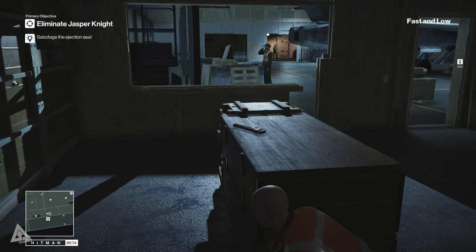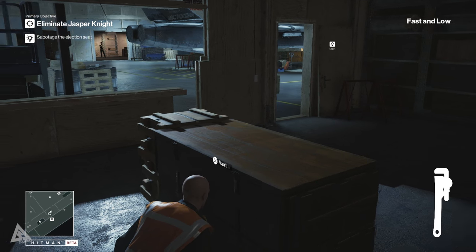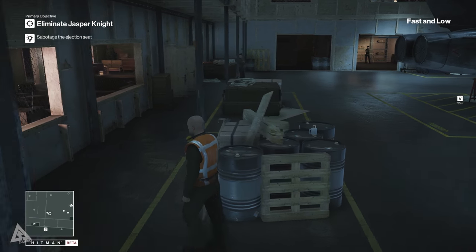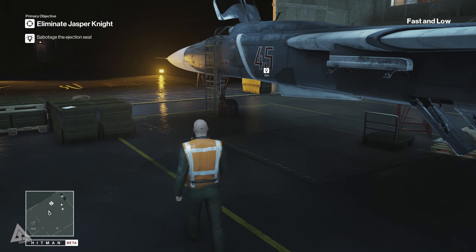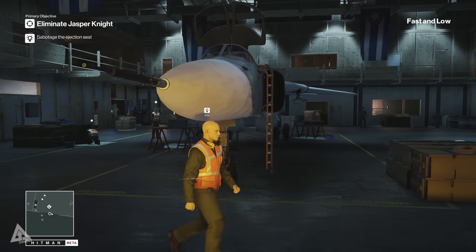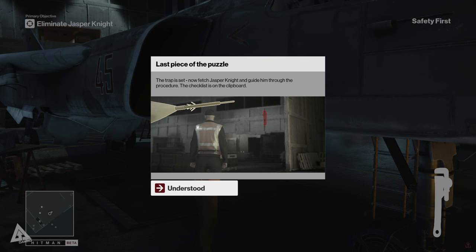Alright, you drink your coffee. Haven't you got work to be doing? Go back to work. Good. I'll have that. I'll hide that for now just in case. Then we quickly go this way. Now I need to tamper with the engine — or the ejector seat functionality. And then we'll be good. You're busy. There we go. Let's tamper with that. The trap is now set — now fetch Jasper Knight and guide him through the procedure. The checklist is on the clipboard.